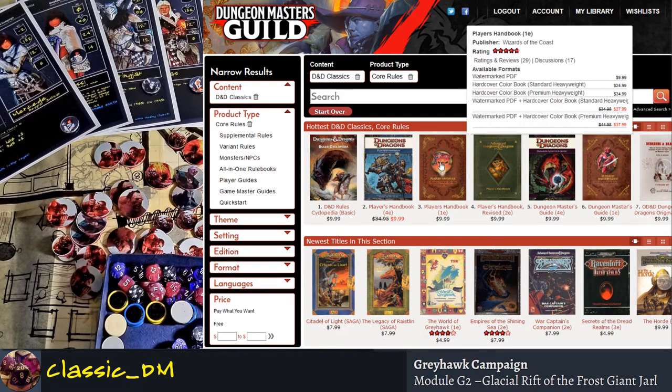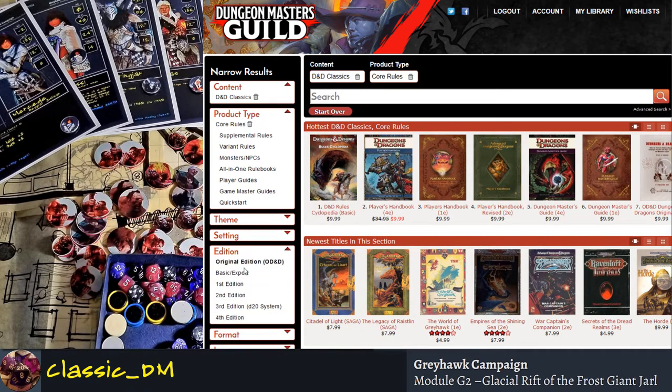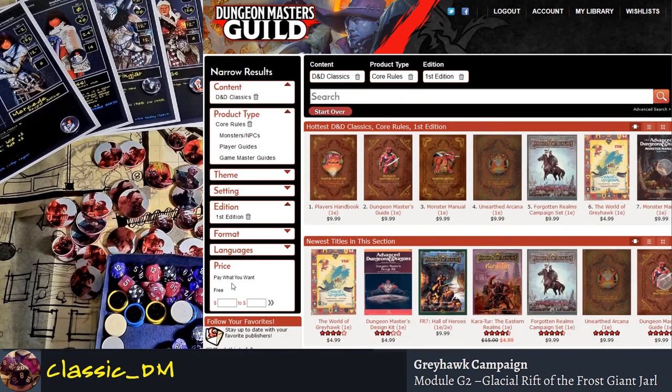You can't get the original, original Player's Handbook anymore. I was able to get it years ago at DriveThruRPG. What you really want to do is go down to the edition tab and select 'first edition' — once you click on that you start to filter down to what you're looking for.